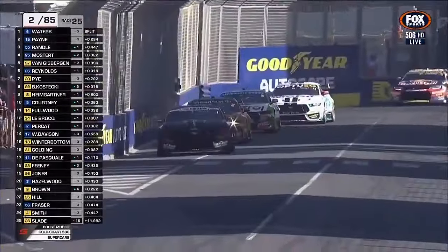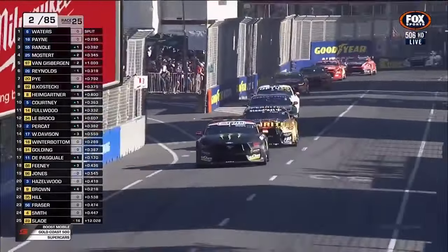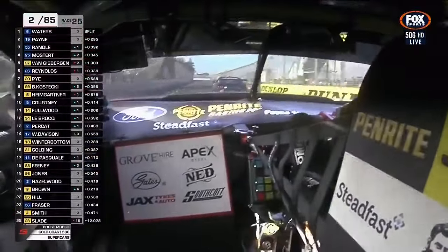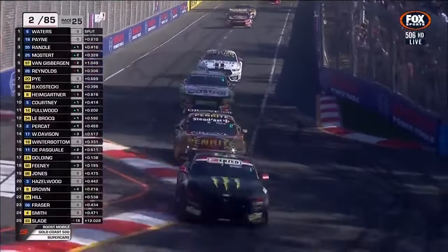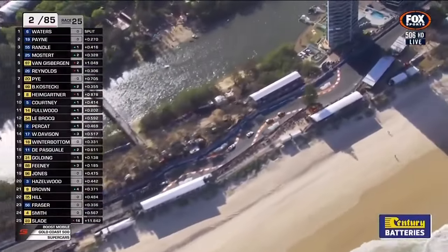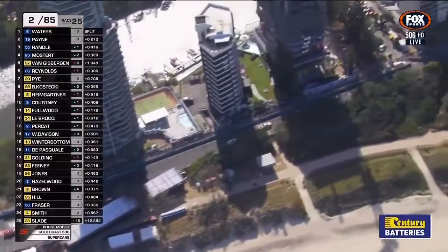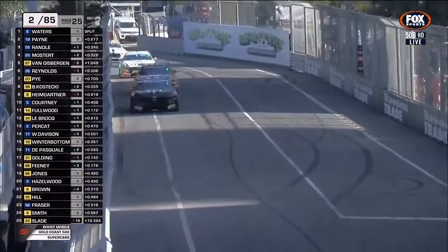Payne almost fired down the inside there. Four Mustangs — Waters, Payne, Randall, Mostert — Van Gisbergen and Reynolds: that's your six. There is a protocol for what happens when they get to the fast chicane at Main Beach as to who has right of way.